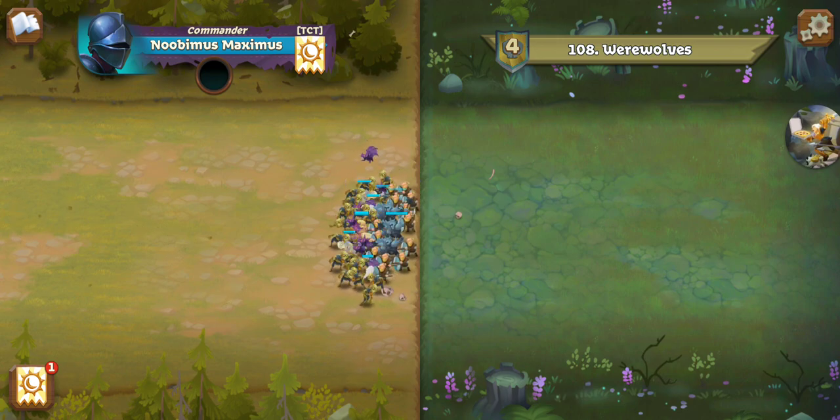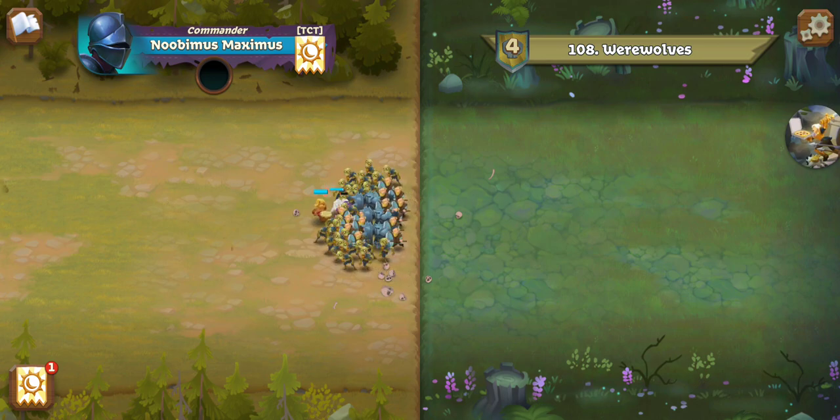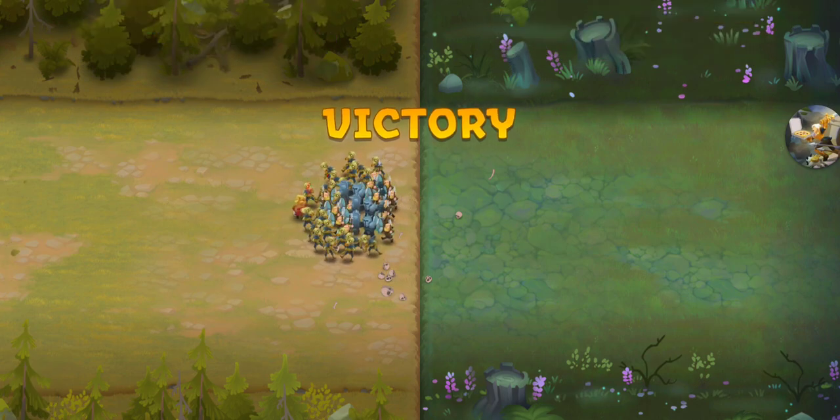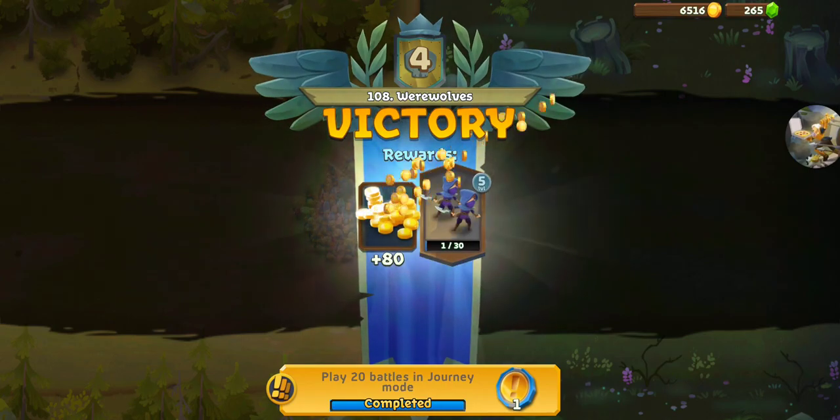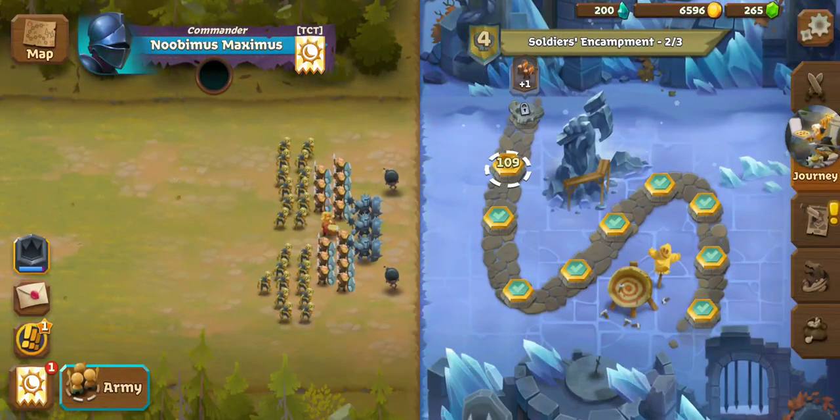Now it's just a matter of waiting for the bats to drop close enough to hit them. They can stun the Plague Bearers briefly, but that's reduced by the Battle Drummer. And if the Crows hit the Thorn Guards, they die quickly that way too. Very, very nice.